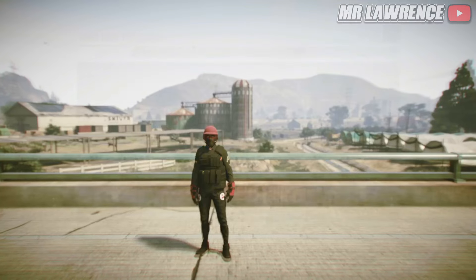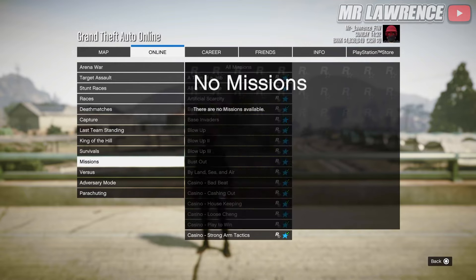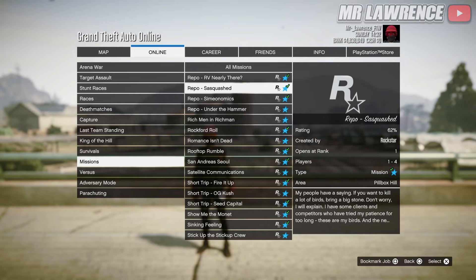For this one you will need to open your phone, go to Online, Jobs, Play Job, Rockstar Created, then go to Missions and look for the mission Repo - Sasquatched. Now start this mission on your own.